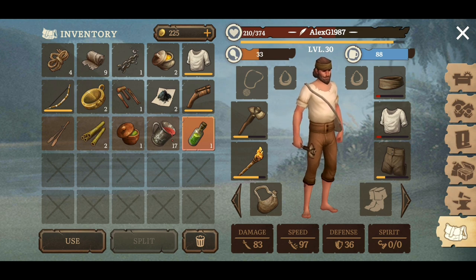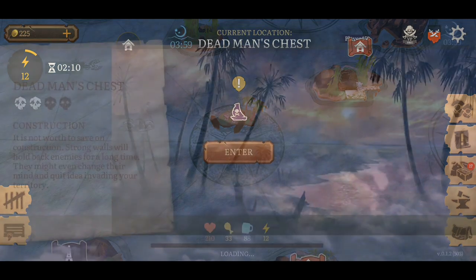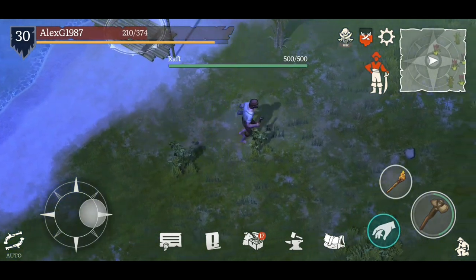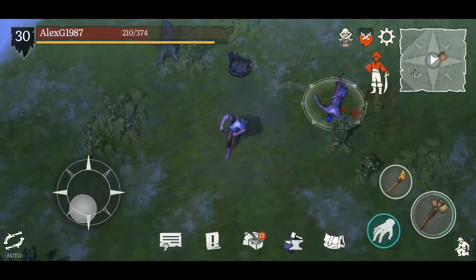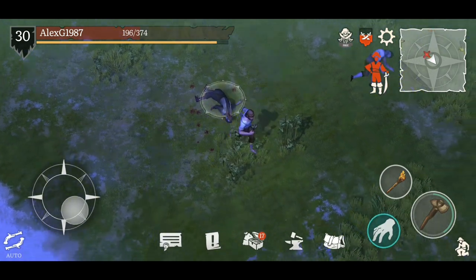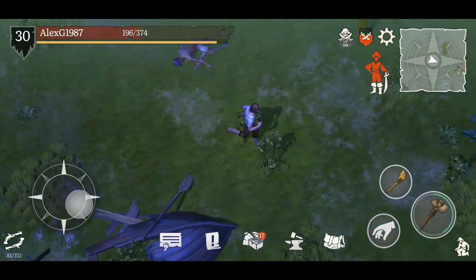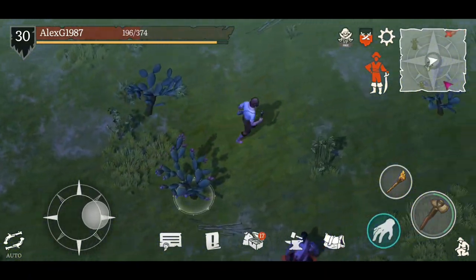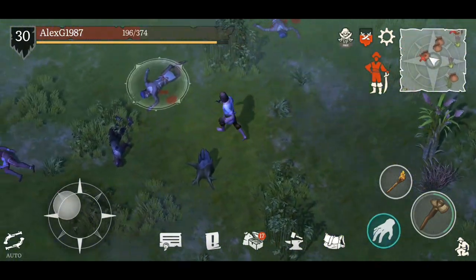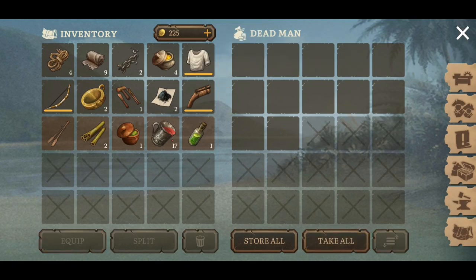I'm nearly leveling up so I really don't want to use too many heals until I get that level up. Let's load back in and be very careful. Usually when you scare them away with the torch, they just run out and that's it — they're done. So it's kind of interesting that they continue to come back. I don't know if it's a bug or glitch. Let's continue on and loot up everything — I want to take those shoes.